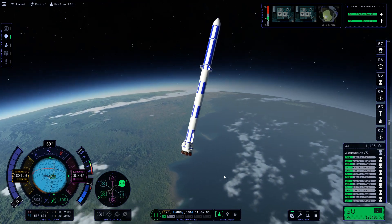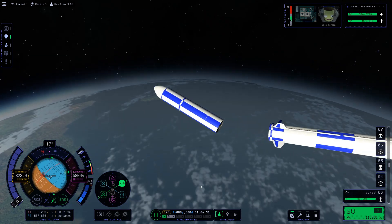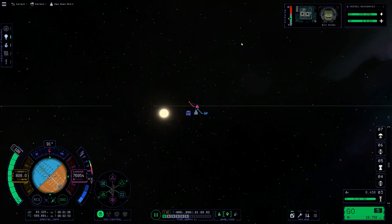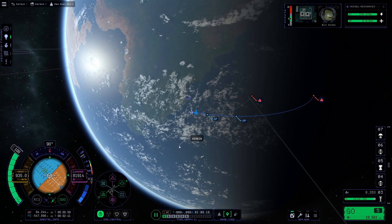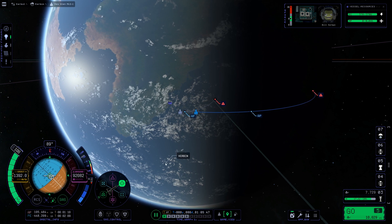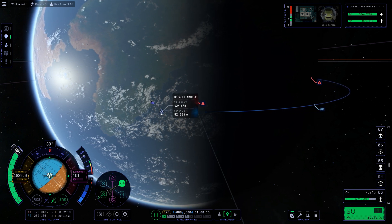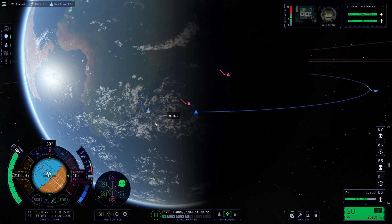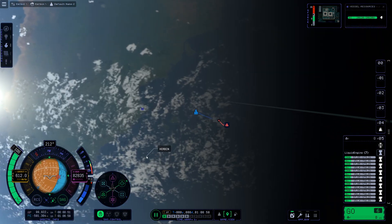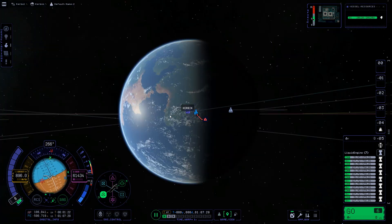In the original Kerbal Space Program I managed to land my first stage booster back at the space center, however this gets really difficult without mods. There were three mods that made it a lot easier: Physics Range Extender so my craft wouldn't despawn in the atmosphere, Trajectories to help calculate exactly where my craft would land, and Kerbal Engineer — specifically its suicide burn counter to calculate exactly when I needed to burn to save fuel. I had to get the whole rocket high enough otherwise my first stage would despawn if it was still in the atmosphere when I decoupled, so switching back and forth between the first and second stage was rather tricky.